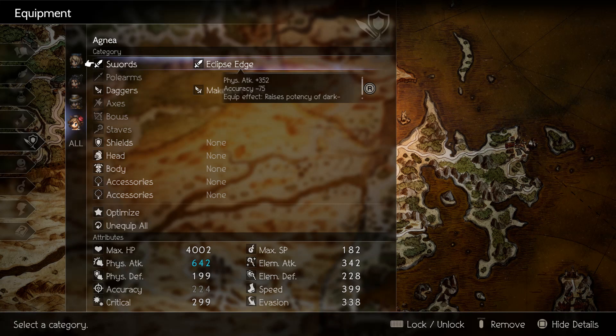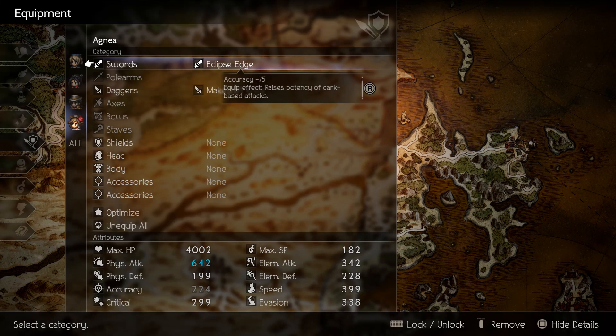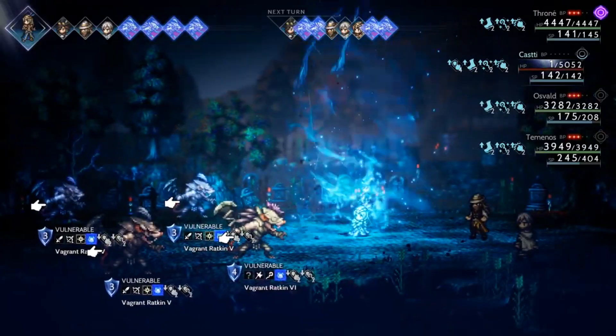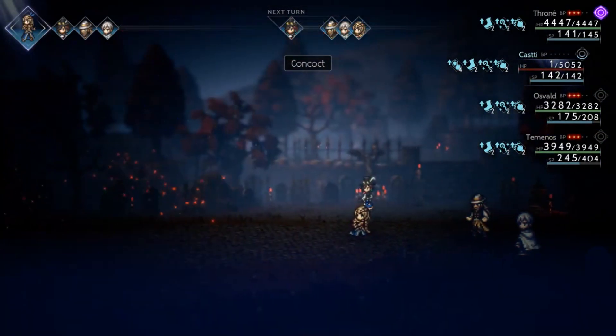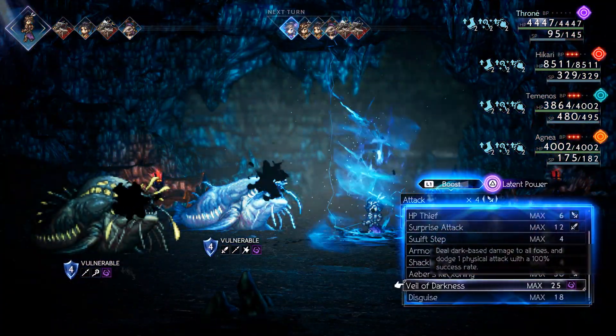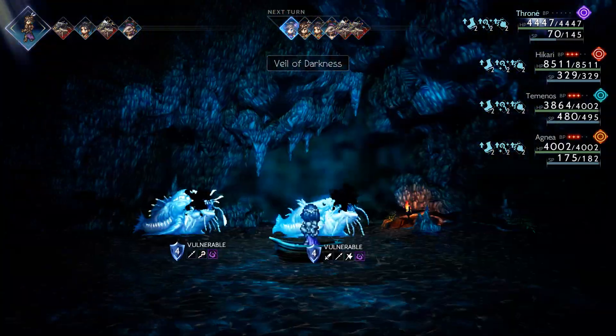Coming in at number five is the Eclipse Edge, with 352 attack but minus accuracy. It has raised potency of dark base attacks, and also the Heretic's Greatsword, because it also has raised potency of dark base attacks. This dark sword could be good for caster builds, arcanist builds, and even Throne can make use of this dark potency.